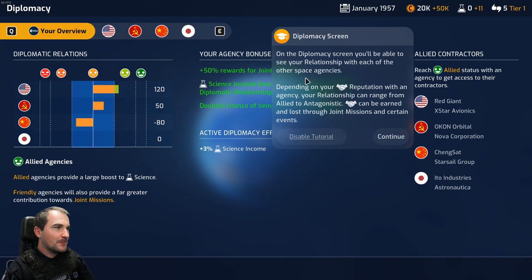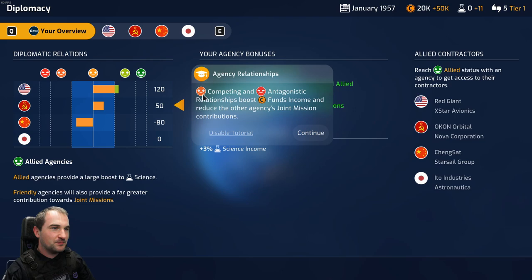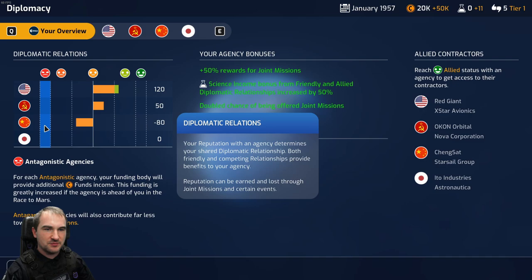On the diplomacy screen, you'll be able to see your relationship with each of the other space agencies. Depending on your reputation, your relationship can range from allied to antagonistic. Reputation can be earned and lost through joint missions and certain events. Friendly and allied relationships boost science income and increase joint mission contributions. Competing and antagonistic relationships boost funds income and reduce the other agency's joint mission contributions.